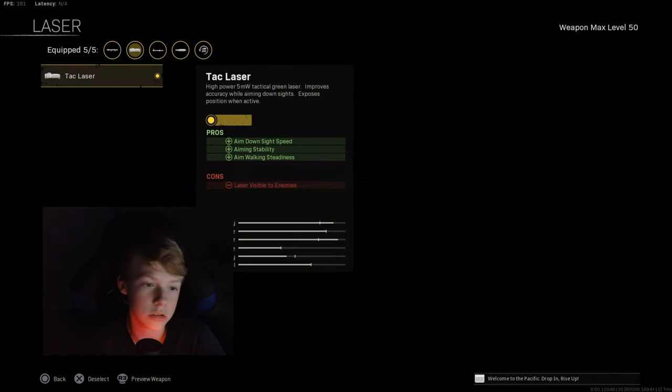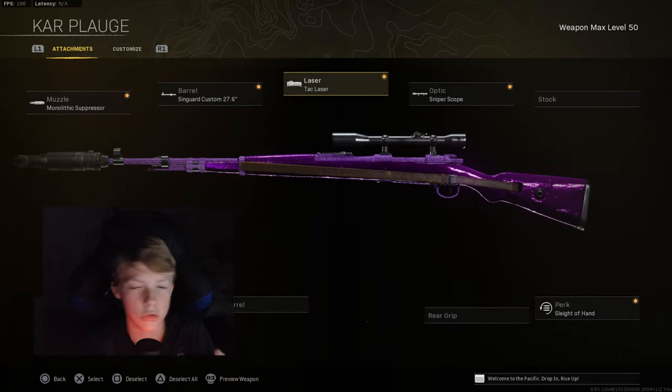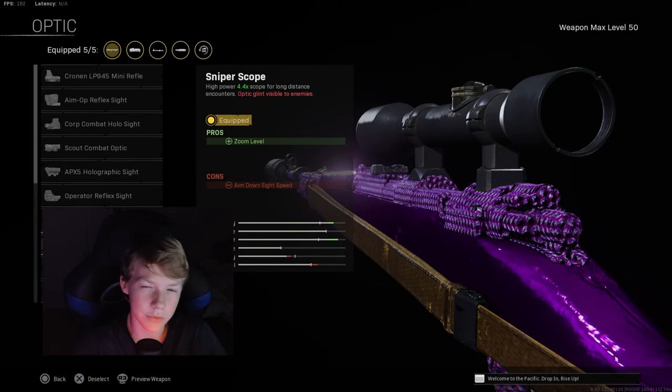Attack Lizard — you have to have Attack Lizard on the Car, it's probably the best option. For the optic you want to do sniper scope obviously, there's no other options really, but yeah I just want to do sniper scope.